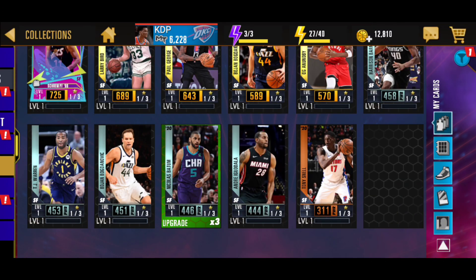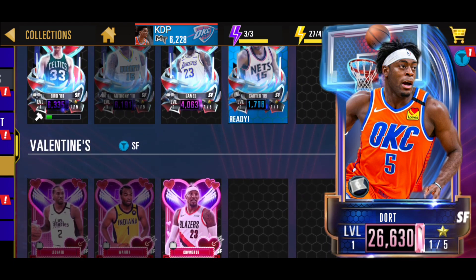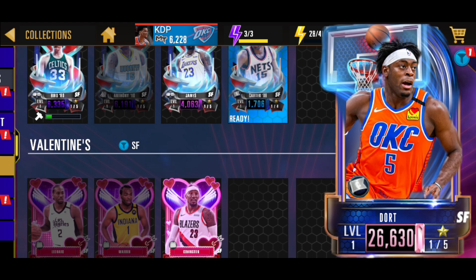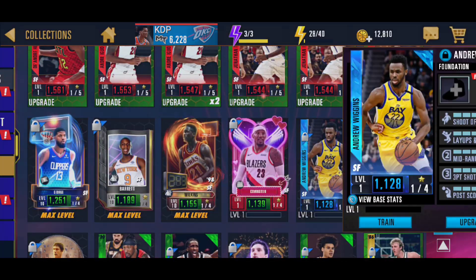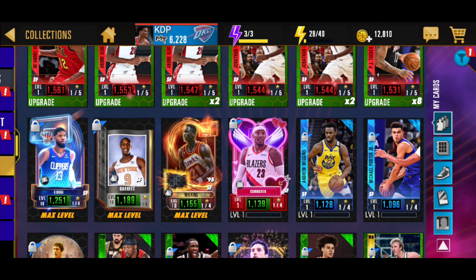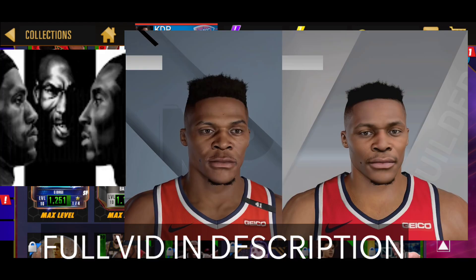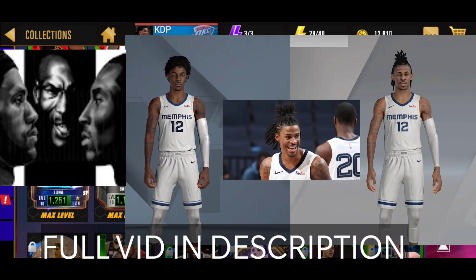One thing they could do to fix a lot of these player cards is — I feel like they have two options: either create new ones, or get one from updated 2Ks and just use that one. I'm assuming that's part of the reason why rookie cards are coming too late, because they're trying to figure out how to create new cards and add new players to this game. They could also use PC modders, because if you've ever seen PC modders and how they do it, they do a really good job adding really realistic features.